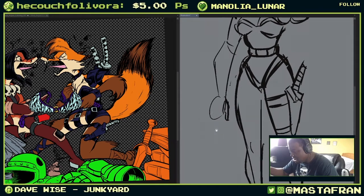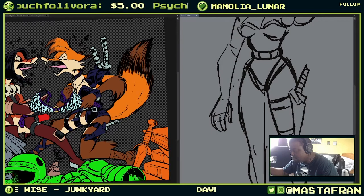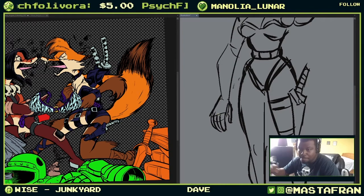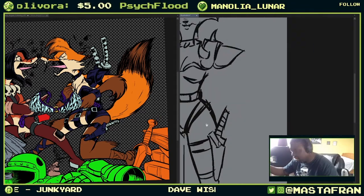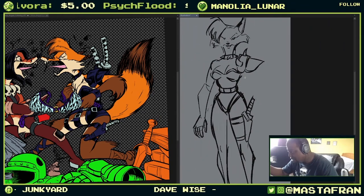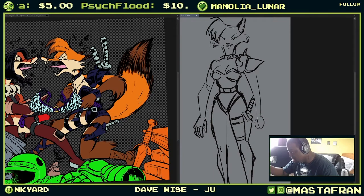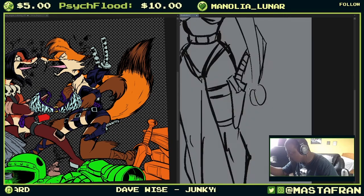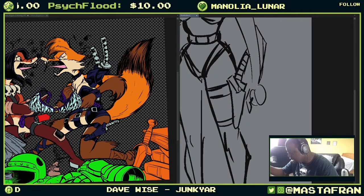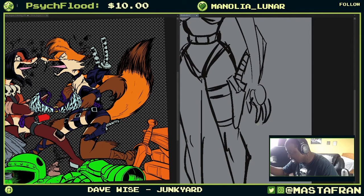What if there were two master swords out there, but two different users who used them completely differently? Like, how would Link deal with that if there was another person who had a master sword? That's kind of a premise I've been interested in trying out with Black Mask.